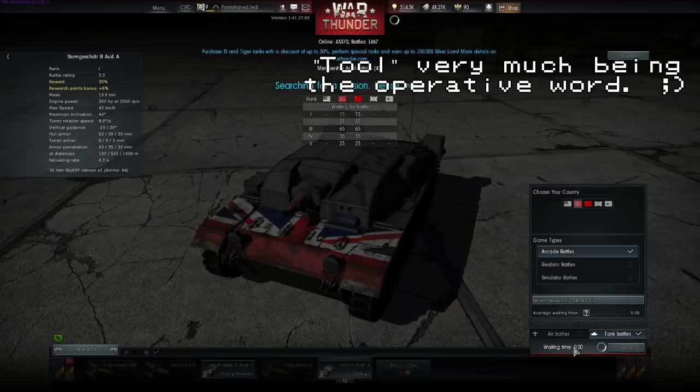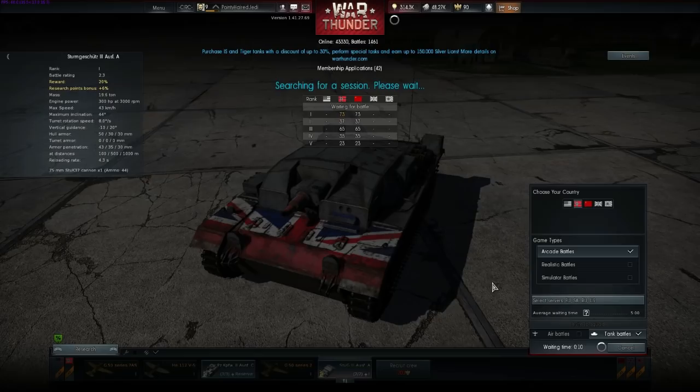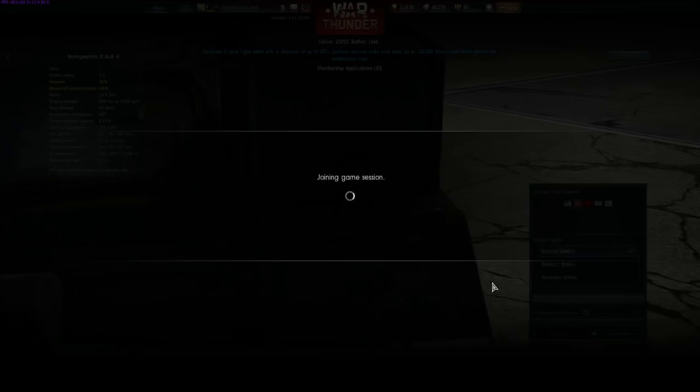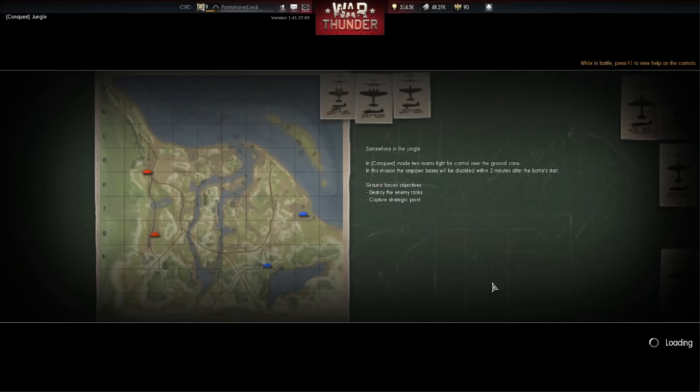I'm going to tool around in this little Stug and see what we can see. Arcade battles are definitely easier in terms of getting markers, and it's a lot easier to track and hit shots at long distance. Hopefully I won't be queuing too long - I shouldn't be, this is after all arcade battles. There we go - conquest, jungle. The fact that this is arcade in jungle is quite useful.